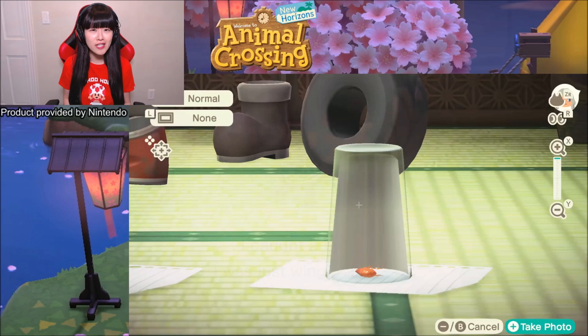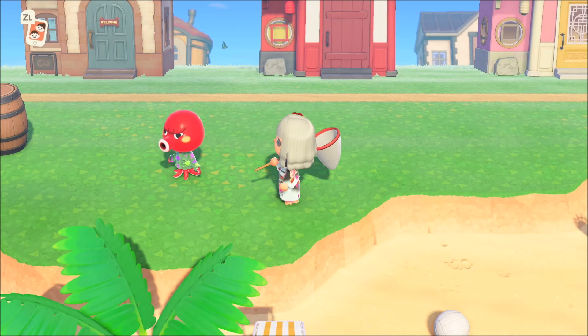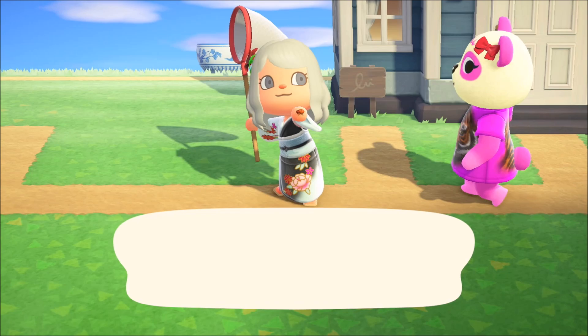The other one is a flea, which is very interesting — I found it by accident. In order to catch this one, you need the help of your villager. You will either see it jumping on their head, or you'll hear a sound, or when you have a conversation with them they will tell you something is bothering them — some itchiness is going on. So that kind of gives you a hint, and then you use the net and just catch them.